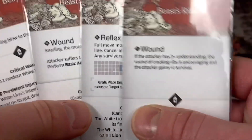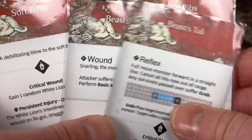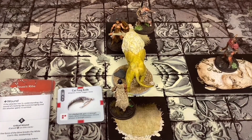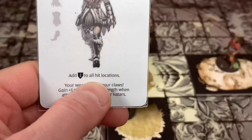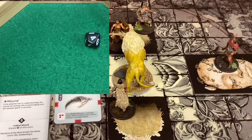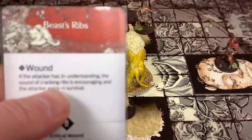What's this one? Wound - if the attacker has plus three understanding, the sound of cracking ribs is encouraging. Plus one survival! I like that one. We're going to do them in this order. We're going to start with our Beast Ribs. Let's see if she's able to wound it. She gets plus eight to this roll. She got a four plus eight is twelve. That's not enough - we didn't wound the Beast Ribs. The beast actually has 13 toughness.